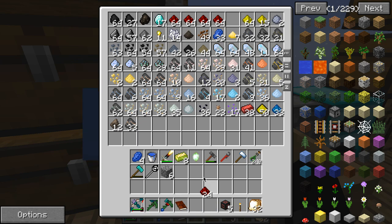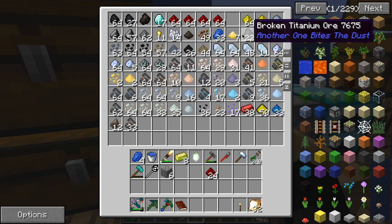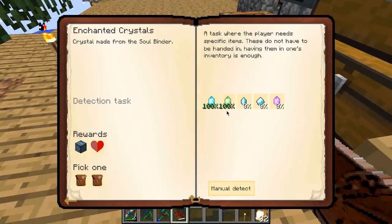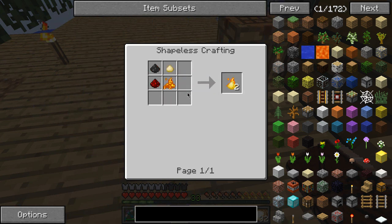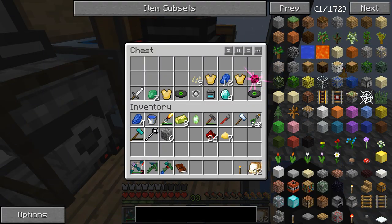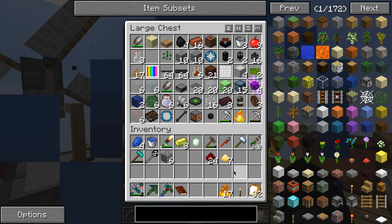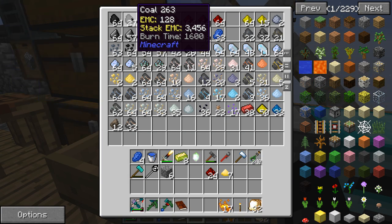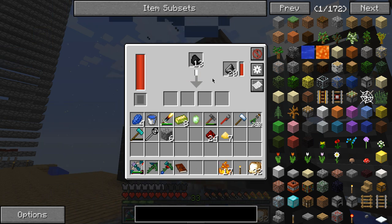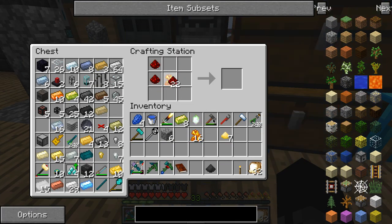We need blaze powder, cold powder, sulfur, and redstone. Do we have any of that? We have redstone — let's just take all of that. We have sulfur. We wouldn't have any blaze powder here. We need coal powder — just going to put this in here. Can't be bothered to do it by hand. Pyrotheum dust — nice. Petrotheum — I have no idea what this is. We need to kill something.